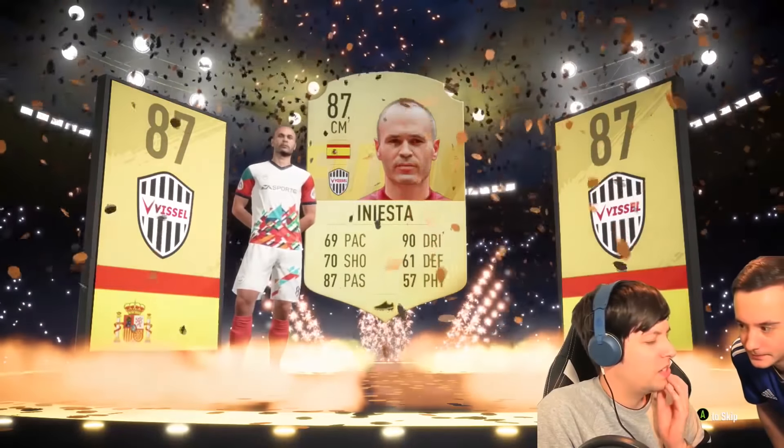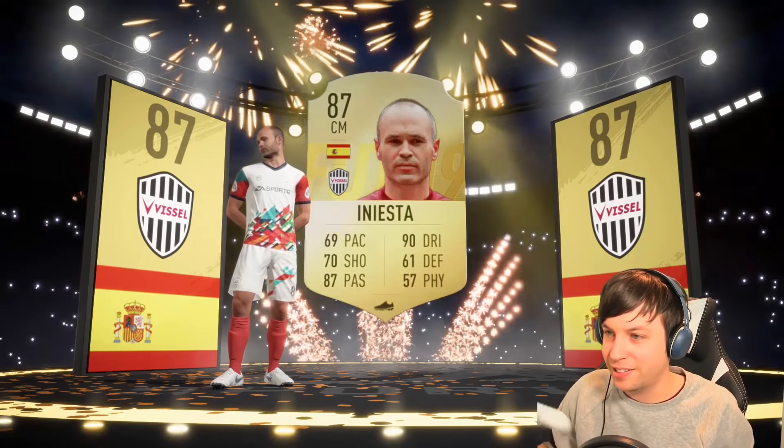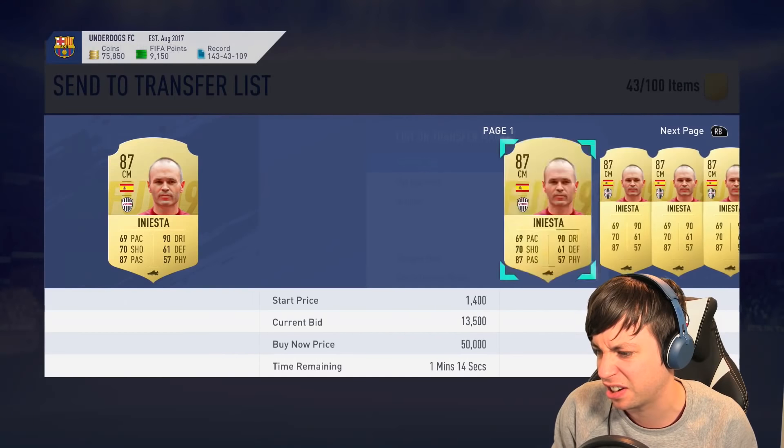Guessing game time - he's Spanish. David Silva? No. Iniesta? No. Isco? No. He plays in the Chinese league... it's Iniesta! It is Iniesta anyway - nice, very nice. SPCs guys, SPCs. So how much is he going for? About 25k - we'll start him now.